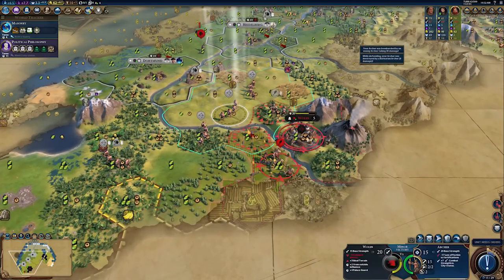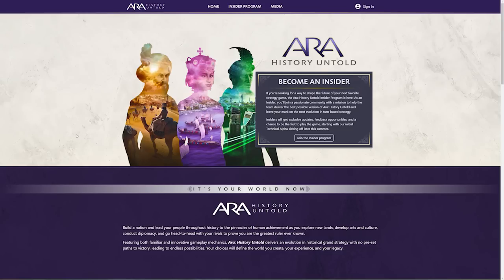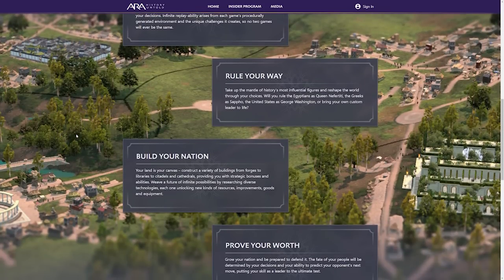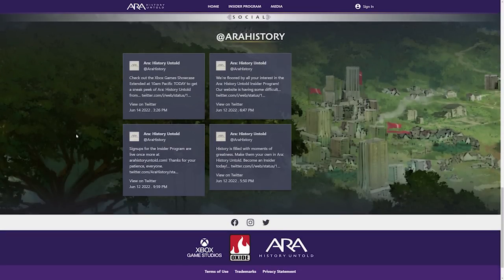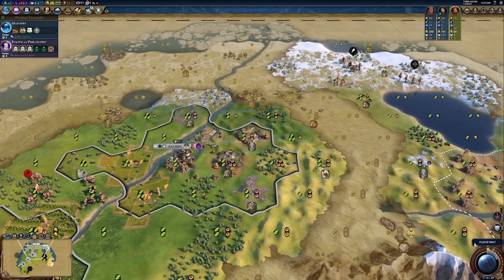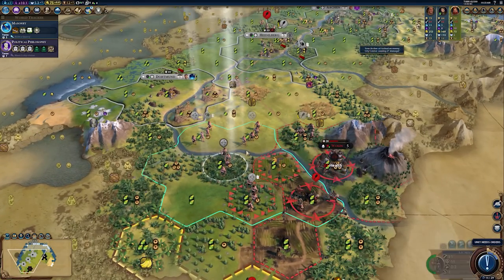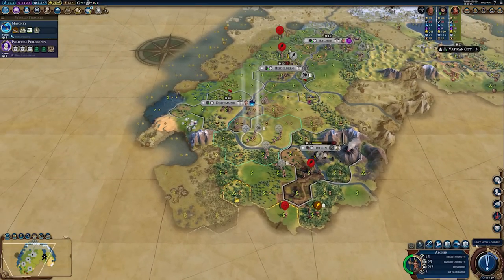When will we see it? If you go onto their website, you can sign up for the Insider program, which crashed due to intense interest the other day — it's live again now. When you sign up, you'll get an email saying there will be a pre-alpha early build to play, quote, later this summer. We could be seeing a build very soon, so I'd encourage you to sign up. In terms of wider release, the game is published by Xbox, available through Game Pass, and it seems it will release around early 2023. Thank you very much for watching.